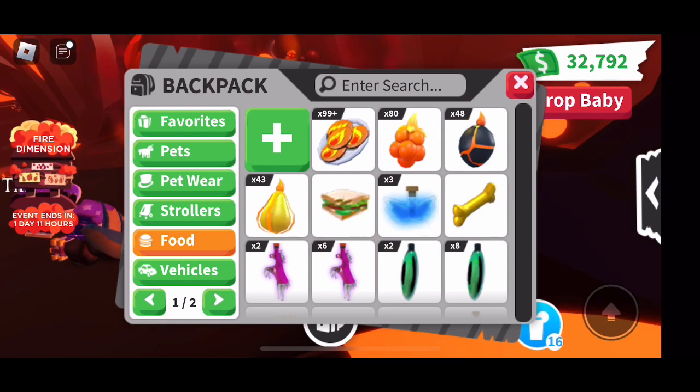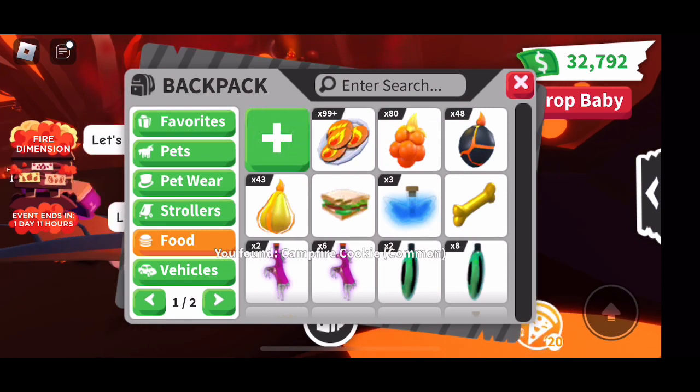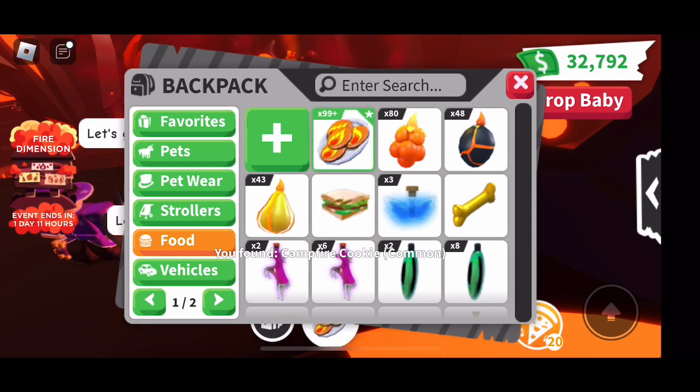Now here's a look at the ingredients I have. I have 80 of the Sparkling Blaze Berries, I have 48 of the Magma Mangos, and I have 43 of the Pyro Pears.